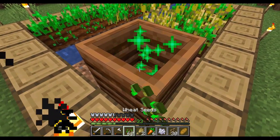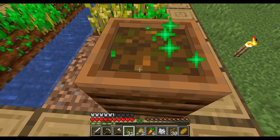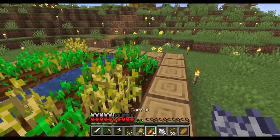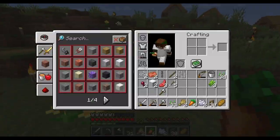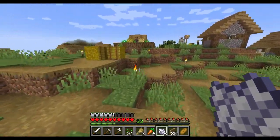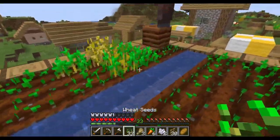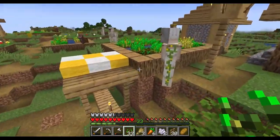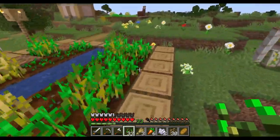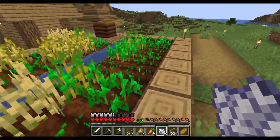If we put plant matter — we can put seeds in these little box things — and it creates bone meal. Oh really? So if we just put plant matter in there, of any kind, we can just get bone meal. That's sweet, because we'll have tons of extras. I could have sworn that they had potatoes and carrots. Maybe they keep planting wheat.